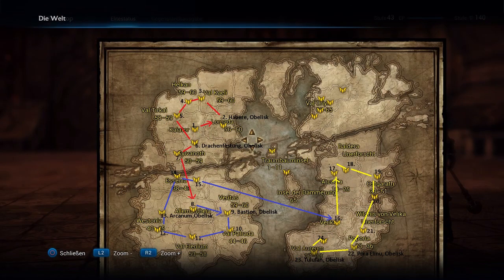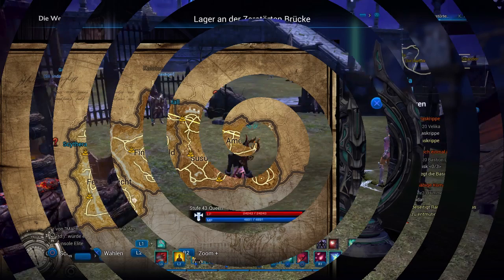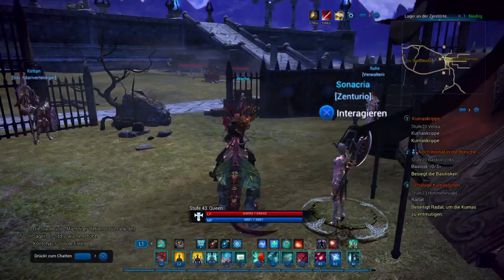If you are at the dragon town — you know the one I mentioned on the map — go there to the teleporter, go to Amon Kwatla, and from there take your mount. I'll show you where this obelisk is.